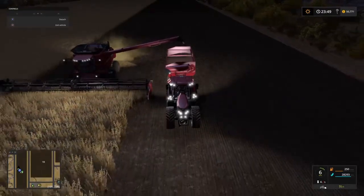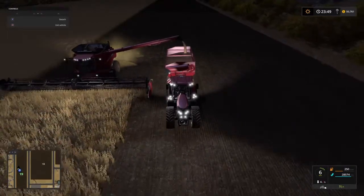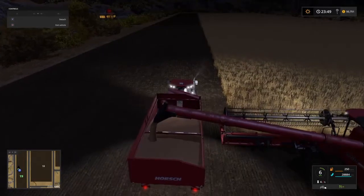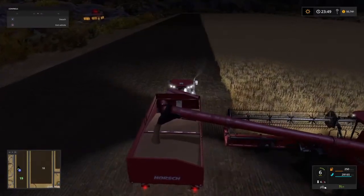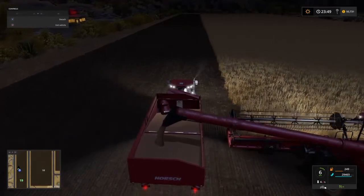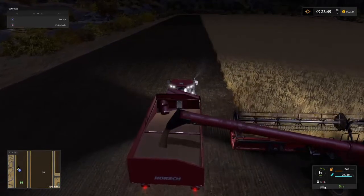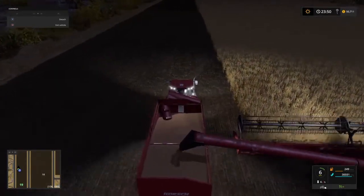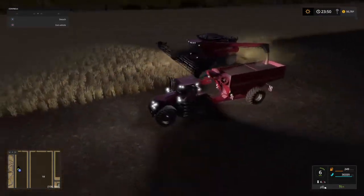The next purchase we're going to have to make is going to have to be a good-sized cultivator. That is an unfortunate reality of no longer having the Horse Pronto — we can no longer just plant directly onto the soil. We have to clean the fields up first. But it's a worthwhile sacrifice for the flexibility that the new seeder gives us. And the fact that it's an 18-metre seeder means it's double the width of the Pronto, which was only 9 metres. So we can plant fields literally twice as fast.